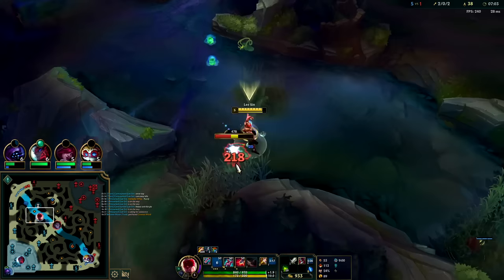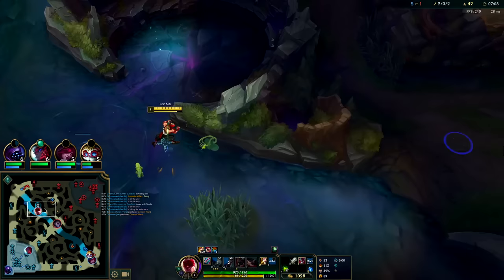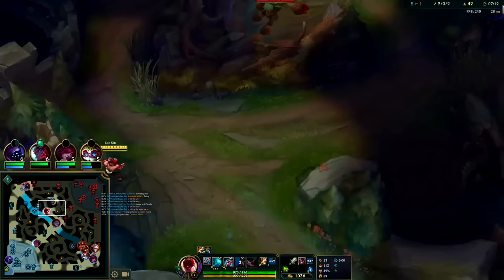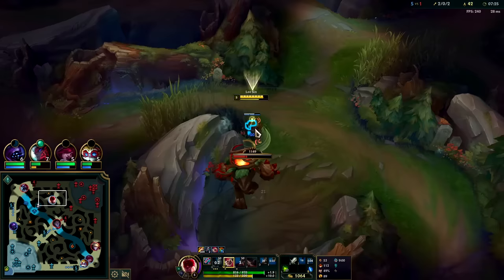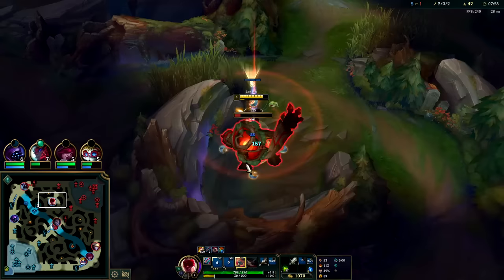We need to use our double W — the second W cast gives you the spell vamp and lifesteal, and I'm trying to heal off this scuttle. Jarvan's bot side, so we smite it — I'm trying to get more damage onto this and take it as fast as possible. I'll use my W twice, then use Q and E to get that extra healing and spell vamp.